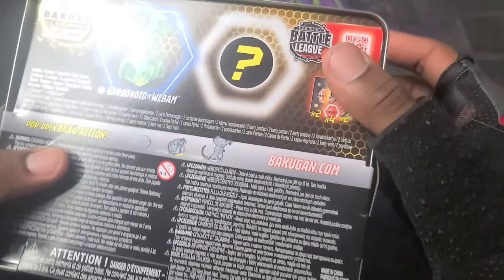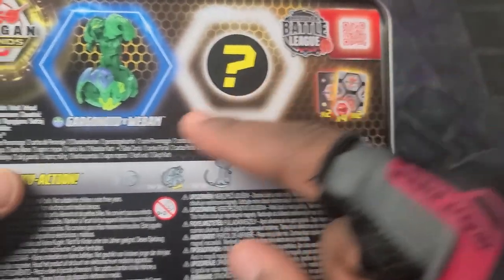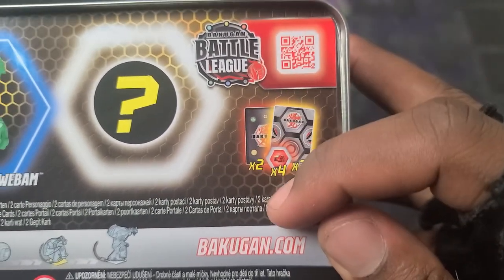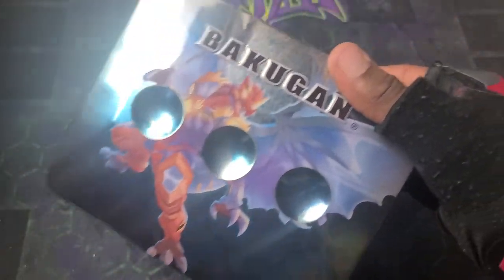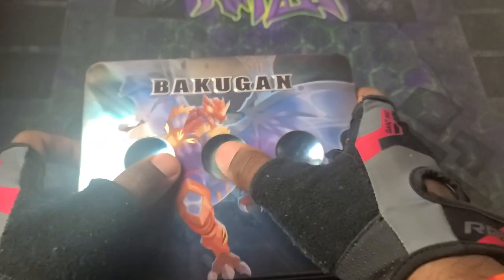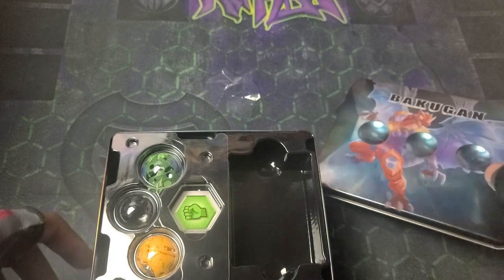Also, plus 400 shields for Arlis and plus three fists for Arlis — why is Arlis still left behind? Overall this tin looks so good, loving the artwork on the front. Check out the back: Garganoid Webham in Ventus and Aquas. Wait, there's two Bakugan? Yo, there's two! So Garganoid Webham and one mystery Bakugan. The battle league — you can scan right there: two gate cards, four core cards. One mystery Bakugan, hopefully something really sick.